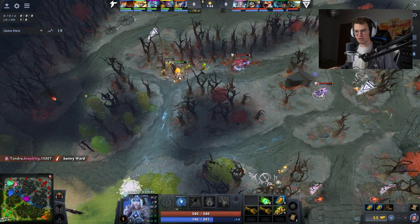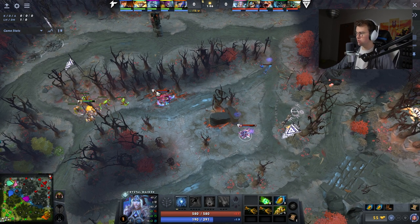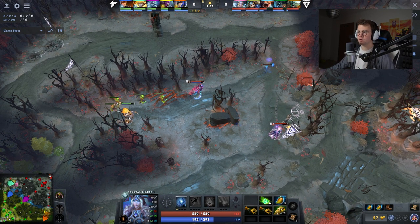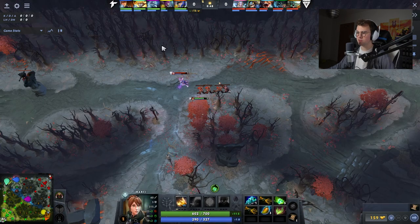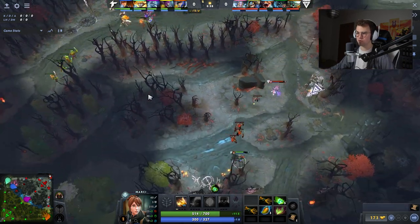Tundra are the best team when it comes to the side lanes, and they were also pretty much the team that invented pulling the wave as we understand it. In this case, Matthew is going to pull the wave — because their lane is pretty strong, they want to separate the waves.